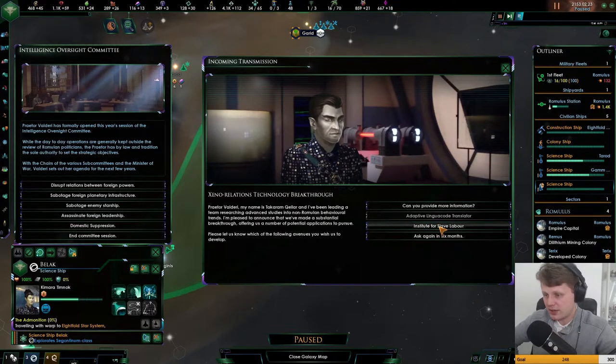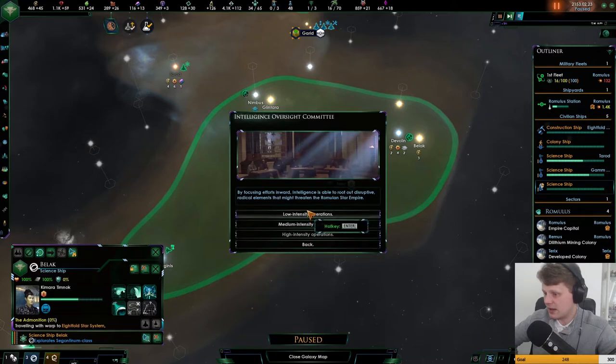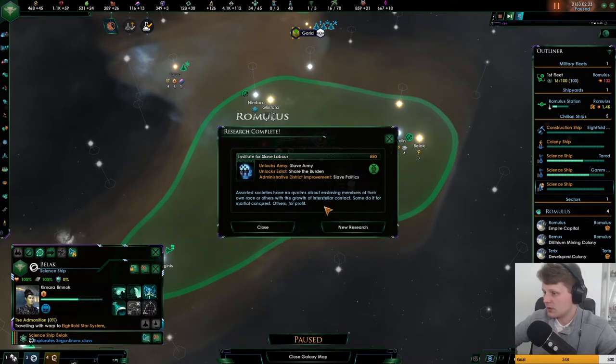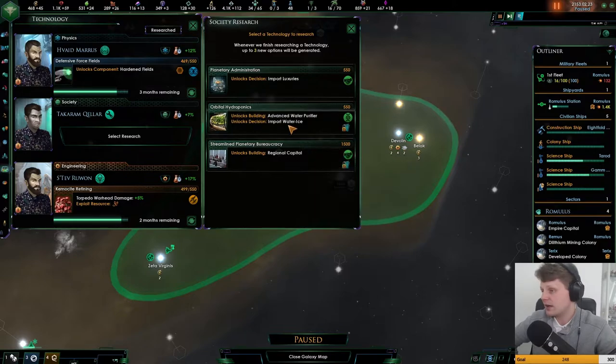We're going to be going for the slave labor, since the other option is completely X'd out. Domestics again, and we'll go for low intensity. So we got the slave army and the share the burden slave policies and stuff like that, but we don't have those yet — don't have them at all.